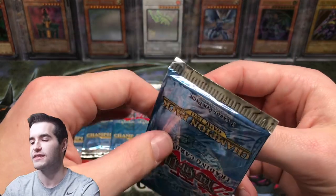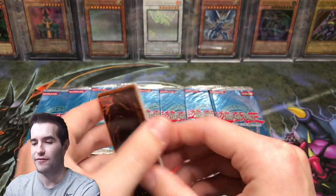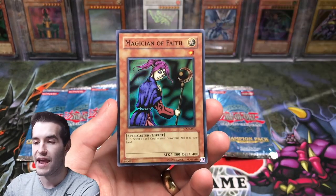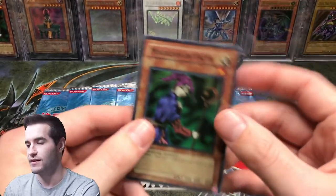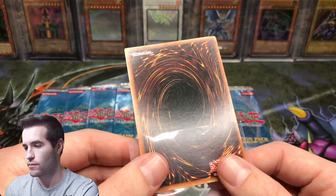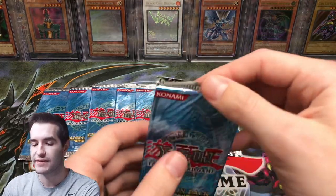Champion Pack 2 is a pretty old set — I think it came out around 2007. Opening the packs is tough but we're going to do our best. Rush Recklessly, Thunder Dragon — that's a good common — and a Magician of Faith! The corner is cut a little weird up there. Centering on it looks pretty good. Looks pretty good on the back too — I think that might have a chance at a PSA 10. There's not too many in the pop report. Thunder Dragon — a nice two or three dollar card.